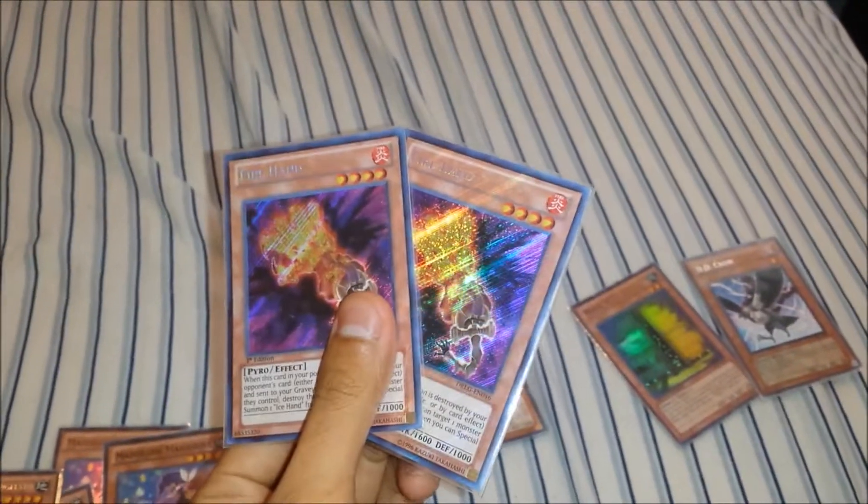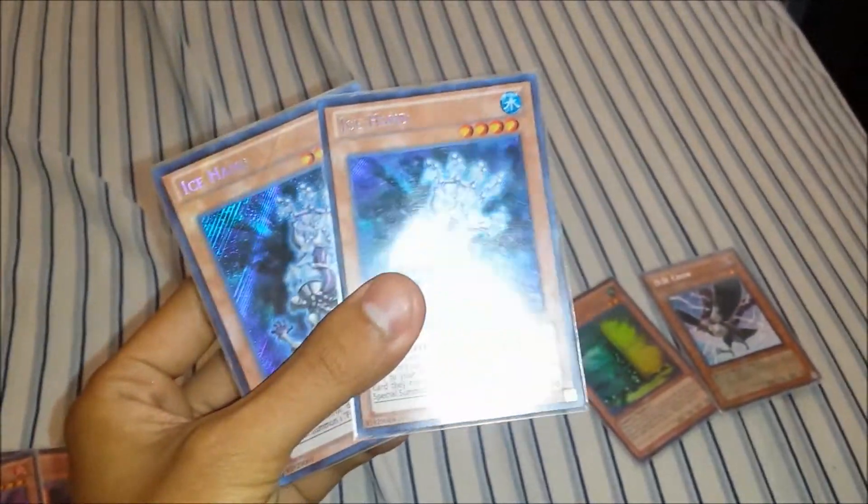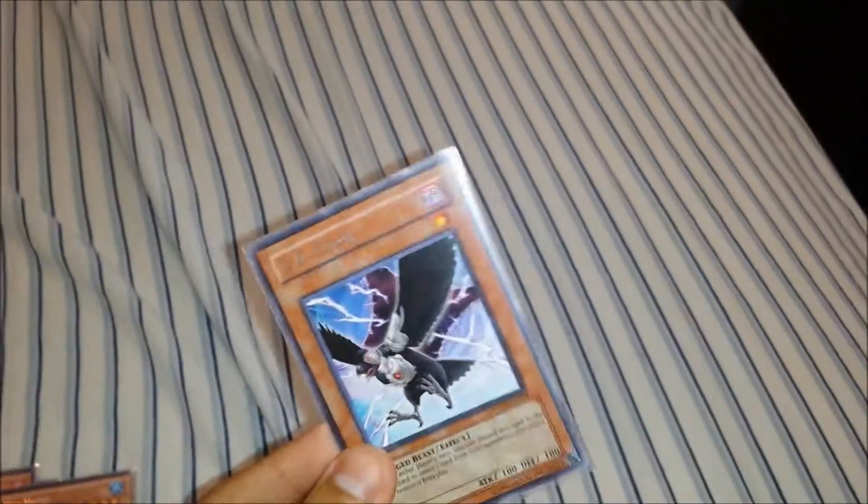One Madolche Cruffssant — I'll probably throw another one in there. Two Fire Hands, two Ice Hands, one Maxx C, I will put another Maxx C in there when I get it in the mail, and one DD Crow, rare.